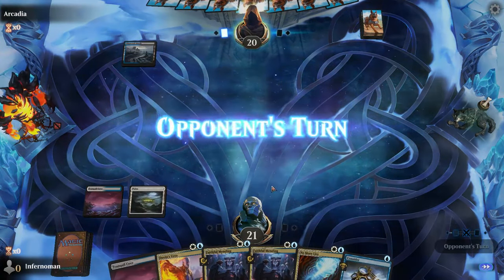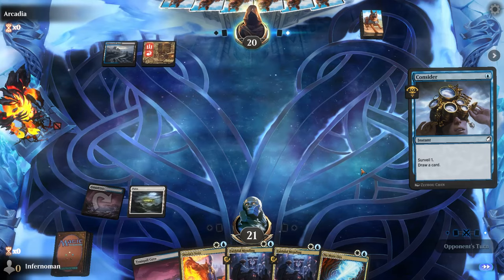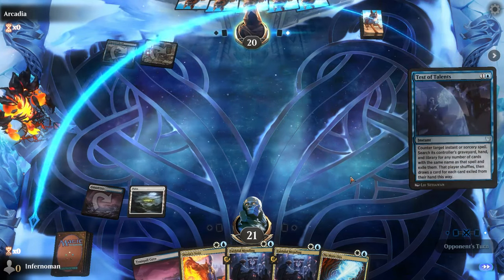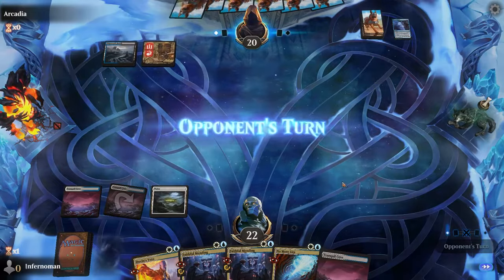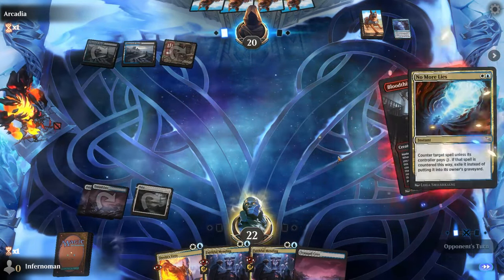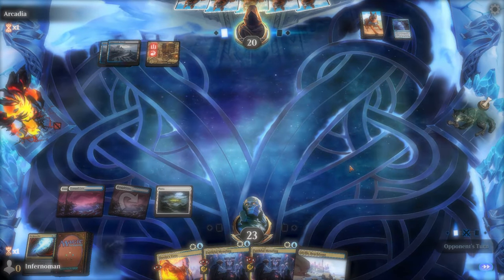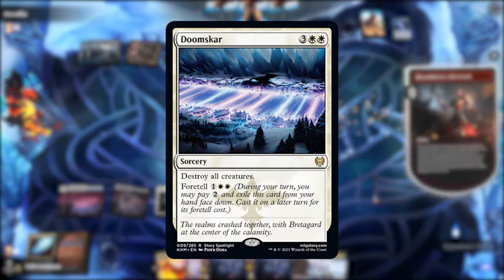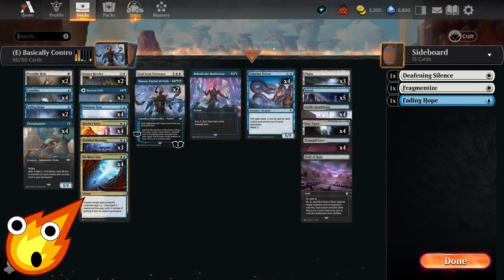One thing I wanted to be clear about before we get started: even though we are playing this on ultra budget, a control deck is a very difficult build to put together without using a single rare or mythic. Having said that, you're about to see that with a little creativity we can find a middle ground that still provides some power and win conditions, despite not having major staples like wrath — since pretty much every wrath in white and blue tends to be a rare or mythic. Bold strategy — let's see if it pays off.